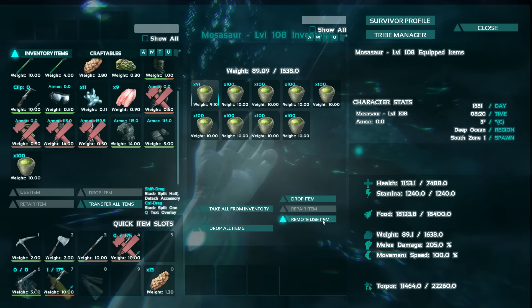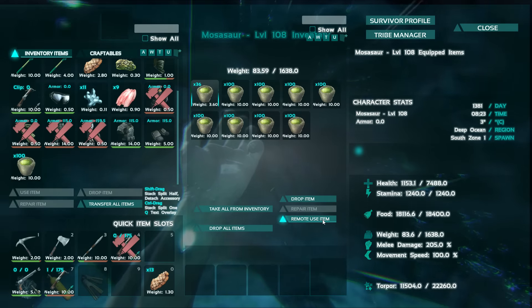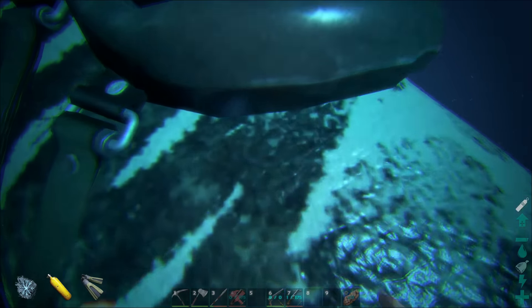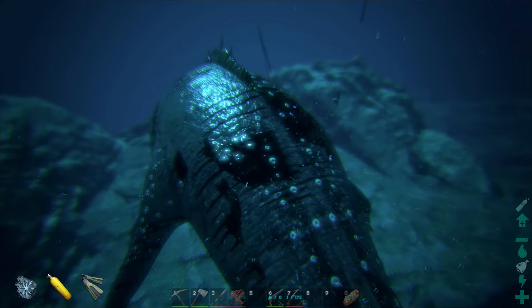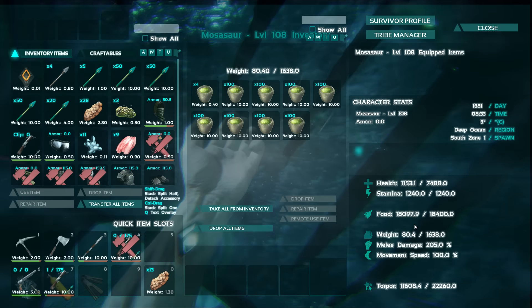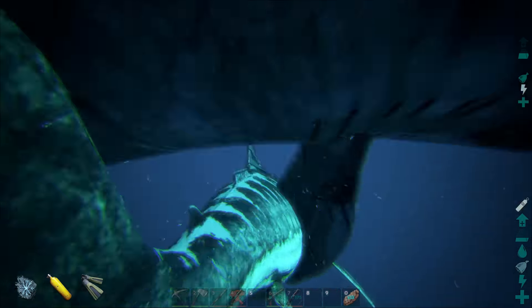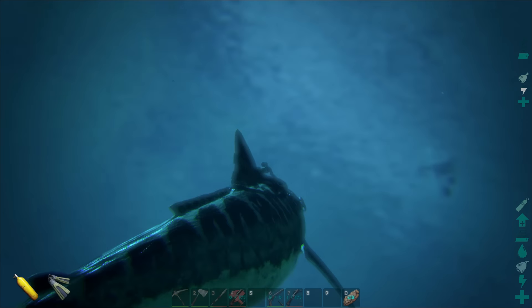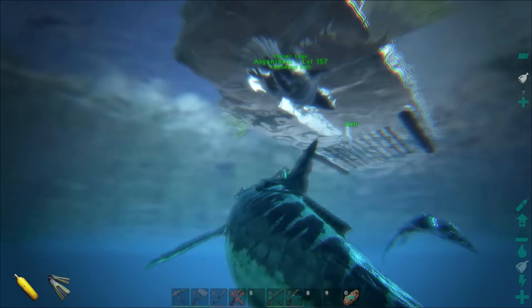We've got a ton of narcotics in here - that should be plenty. A thing about Mosasaurs is you kind of wait until their torpor goes all the way down, because otherwise when you're out getting prime you'll lose them. When it goes all the way down you just rail in like a thousand narcotics and then they're set for like 30 minutes. He's going to be able to eat six pieces of food and I want him to eat all prime for as close to a perfect tame as possible.